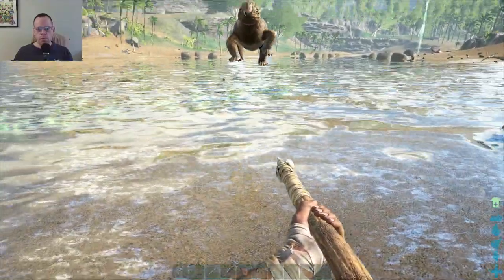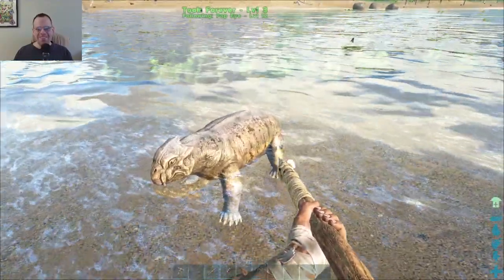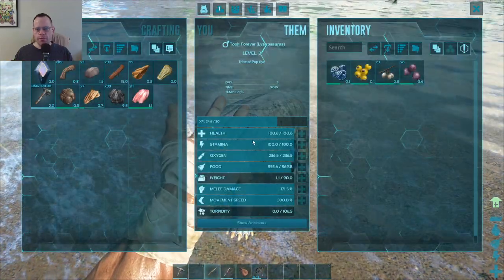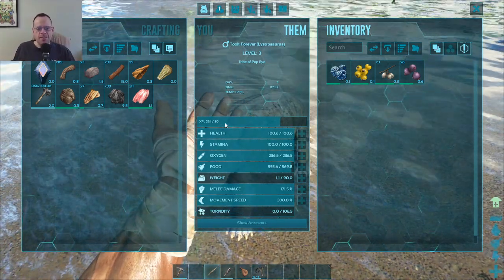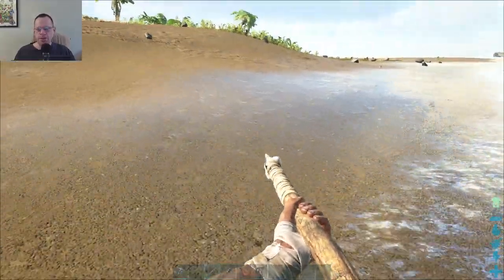Okay. He just kind of got some air there. So E. Inventory. He's still eating. Oh, he's leveling up pretty fast. He's not really doing anything. He's just kind of putzing around. He's leveling up just existing. Okay. Well, it's going to be easy to level him up, then.